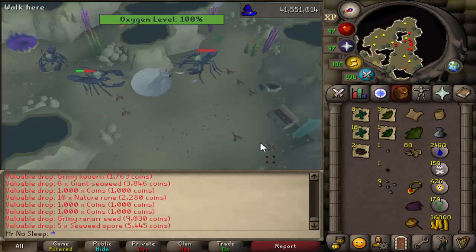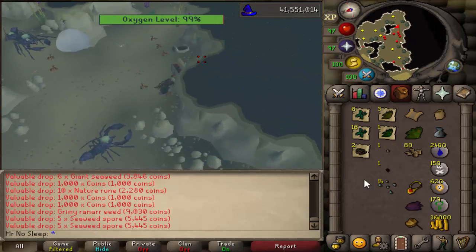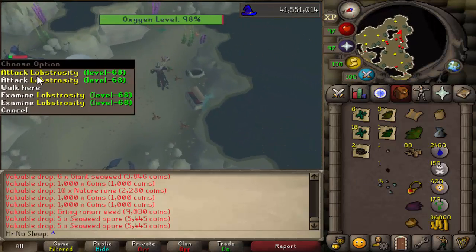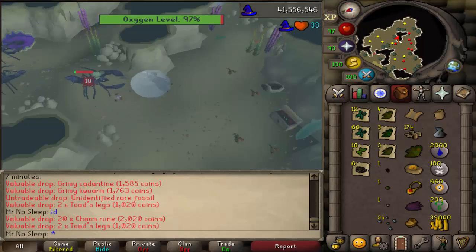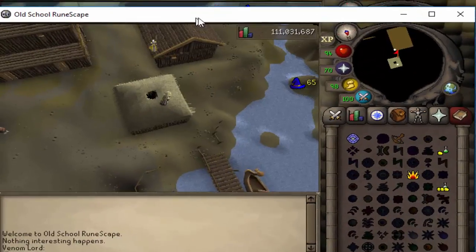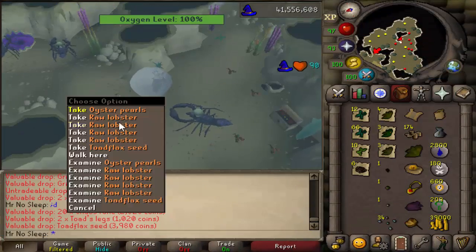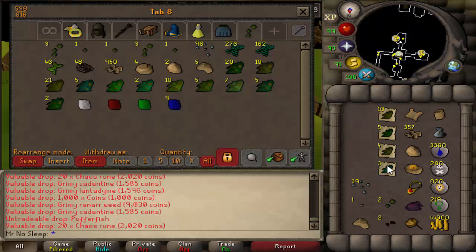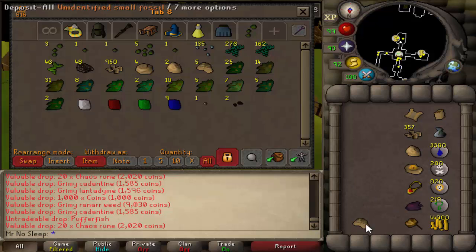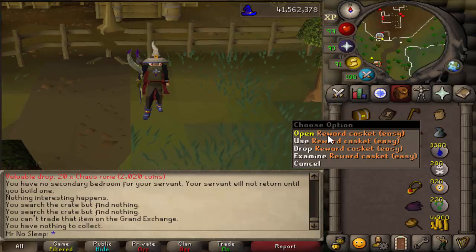There are a few different methods of banking. Number one, you can just teleport out, which is what I was doing because I was completing every level one clue scroll I got each inventory. If you don't want to teleport out and use your dig site pendant to make your way back, all you have to do is go outside the lobstrocity room and equip your trident of the seas — you won't be able to swim with it on, so you'll just sink and surface right next to a bank.